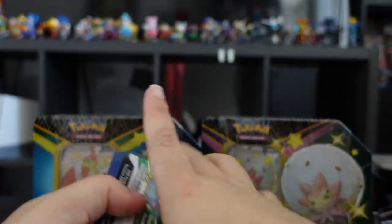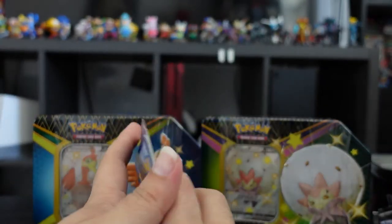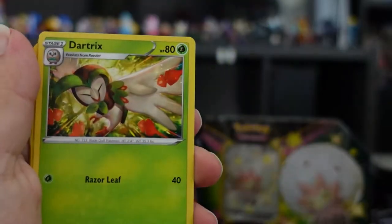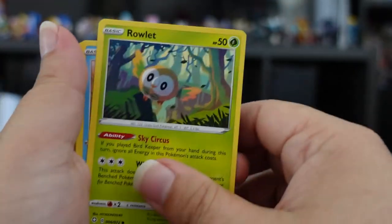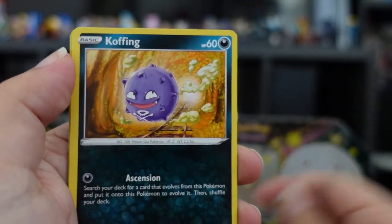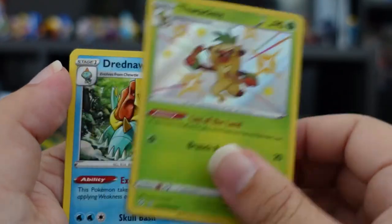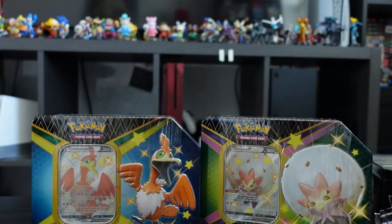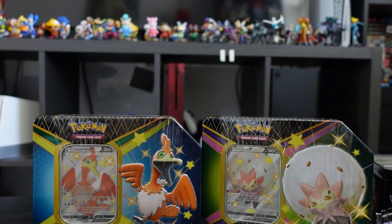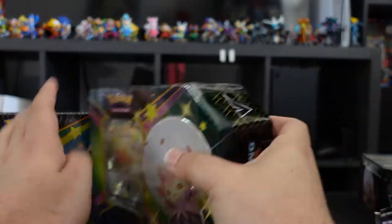The last pack of the Boltund tin — here we go. We have Luxio, Floatzel, Dartrix, Trapinch, Rowlet, Chewtle, Morpeko, a Koffing, shiny Thwacky — nice, nice — a Dreadnaw, and an energy. We've got some good cards here, in my opinion at least. I don't know what these things are going for, but they look very nice.